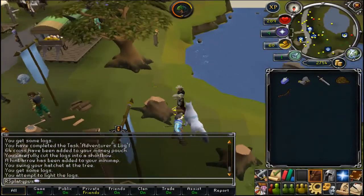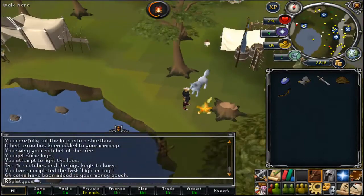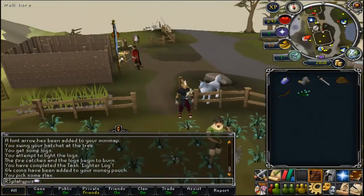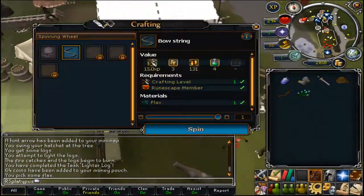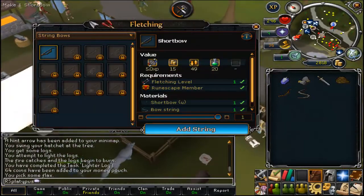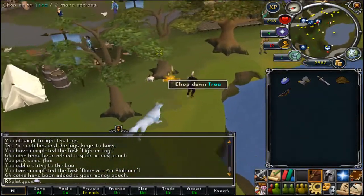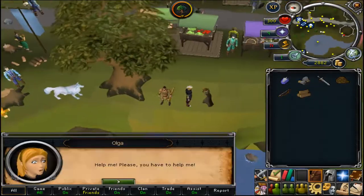Cutting down trees takes a little while at your low level, and this is one of those skills where you can get a better axe as you go along. There are no blinking arrows at this part — I think that's because earlier you were able to buy the charged bow and that's where it's expecting you to get the bow from. So if you run back, saying you already have a bow, cut down the tree.